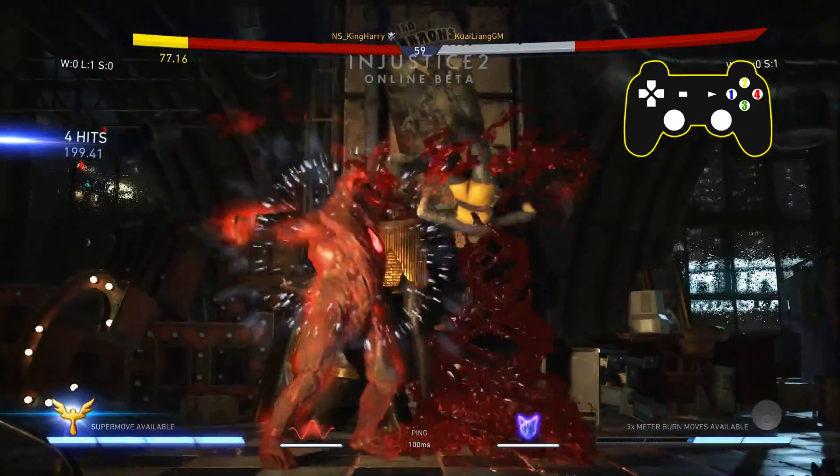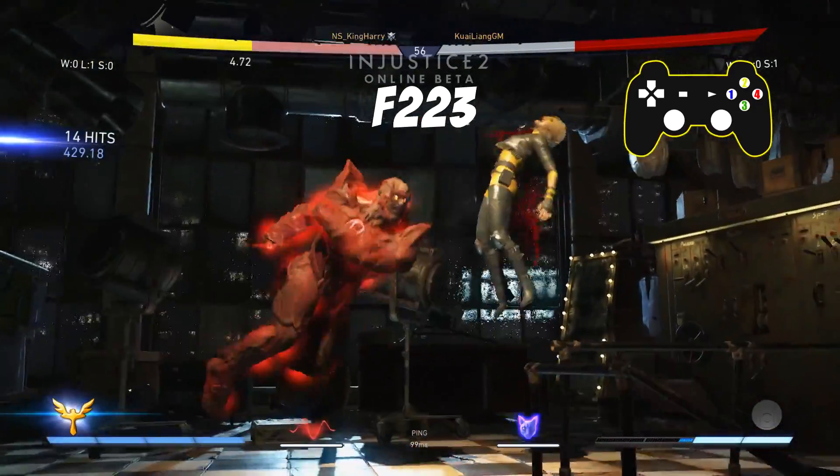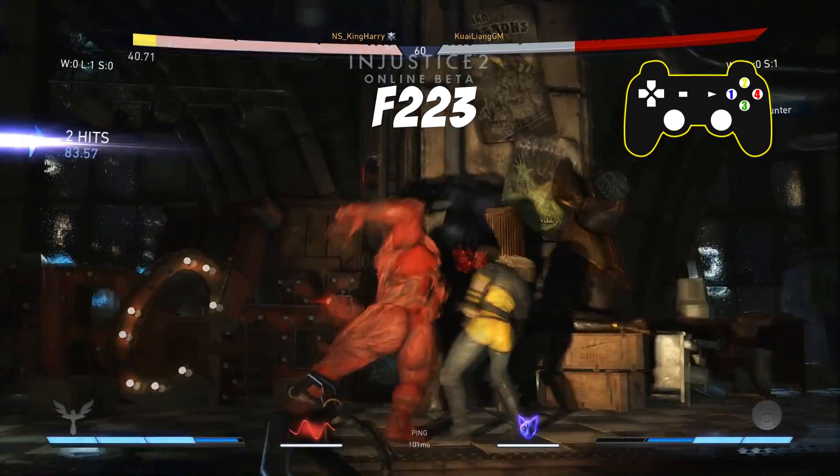For this combo we're going to start by hitting forward 2-2-3. This string allows you to advance forward with a mid, and the third hit of this string is an overhead.